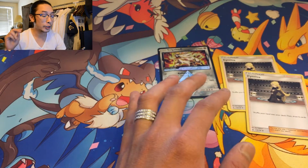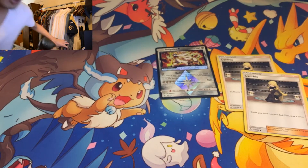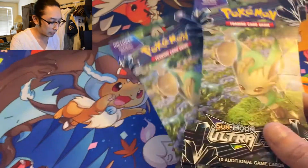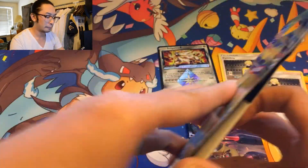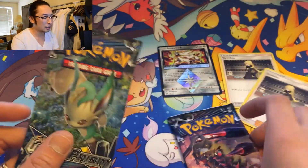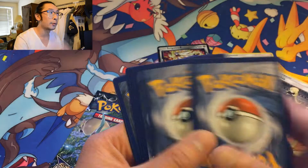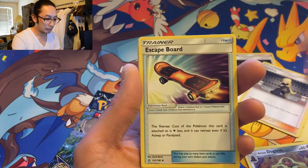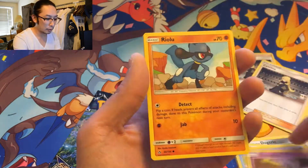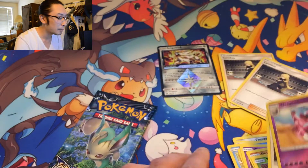I'm not satisfied - we're doing two more packs. Alright, got two more Ultra Prisms. We gotta save this opening. We gotta have at least one full art. Leafeon again? Yes, Leafeon, let's do it. Gold card - please - yes! Let's see if we can end with something amazing. Alolan Vulpix, Eevee, Riolu, Turtwig, Reverse Holo Drapion, and a Type: Null.